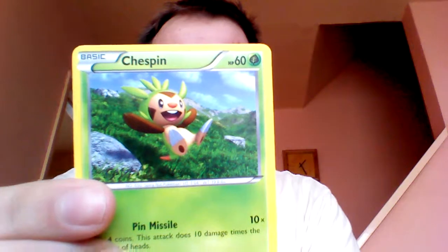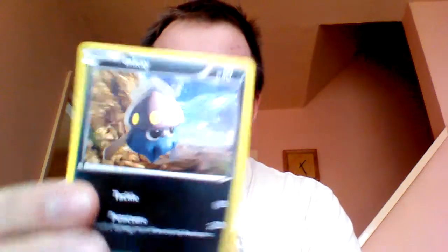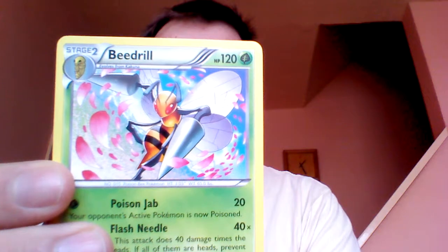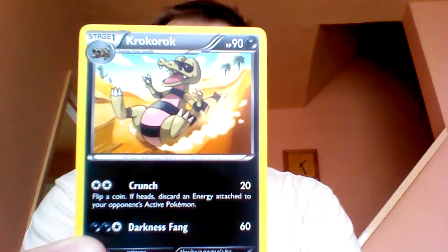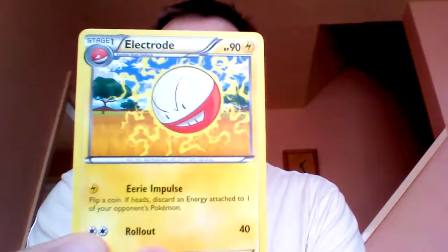Chespin. Inkay. Reverse Holo Diglett — look how angry that Diglett looks! Wow. Beedrill. The Diglett was more angry than the Beedrill, this is weird. Crobat. Roller Skates — apparently skates that let you draw cards, go figure. And Electrode. Okay, second pack.